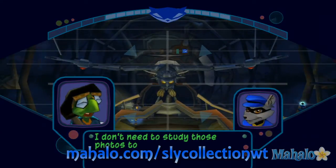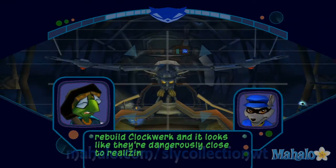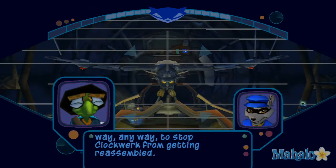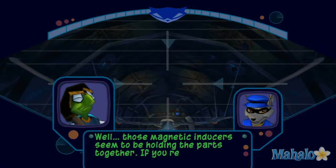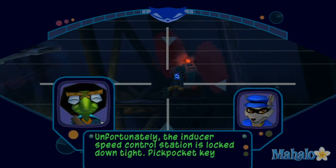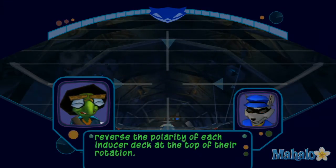I don't need to study those photos to see the writing on the wall. Clearly Neela and Arpeggio have conspired together to rebuild Clockwork and it looks like they're dangerously close to realizing their goal. Look Bentley, I know it's not your style, but I need a quick plan of attack — try to think of any way to stop Clockwork from getting reassembled. Well, those magnetic inducers seem to be holding the parts together. If you reverse their polarity it should pull Clockwork apart. Unfortunately the inducer speed control station is locked down tight. Pickpocket keys from the four patrolling guards to get at it, then you'll need to manually reverse the polarity of each inducer deck at the top of their rotation. Consider it done.